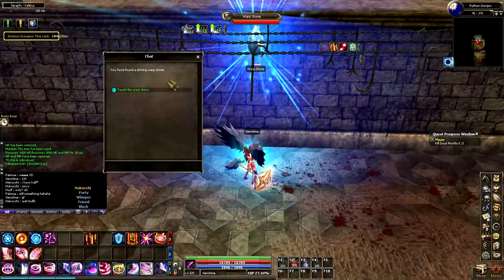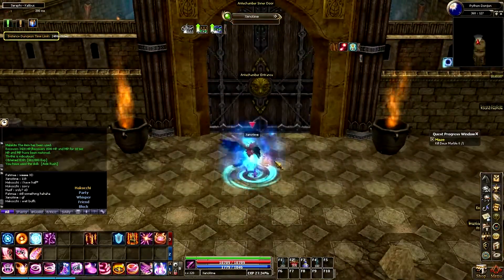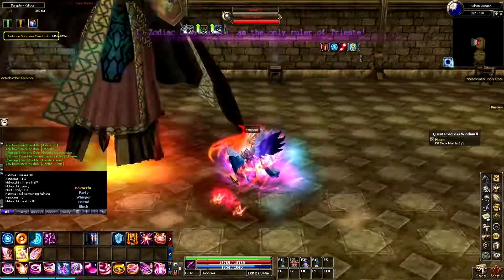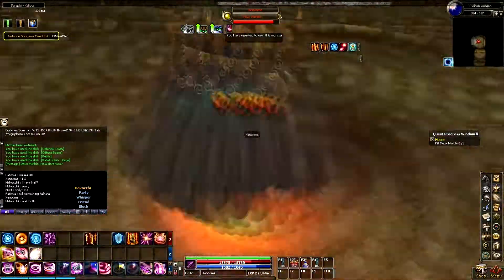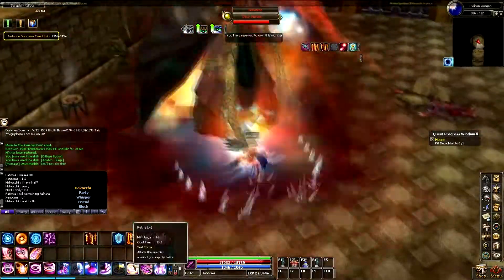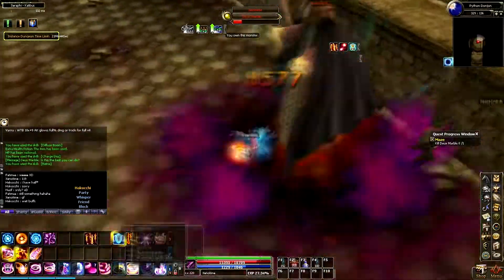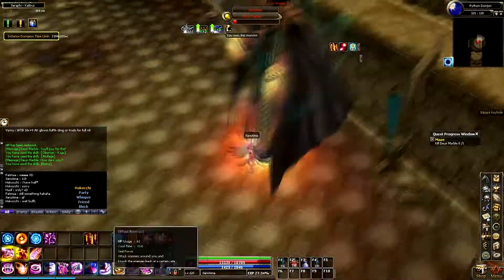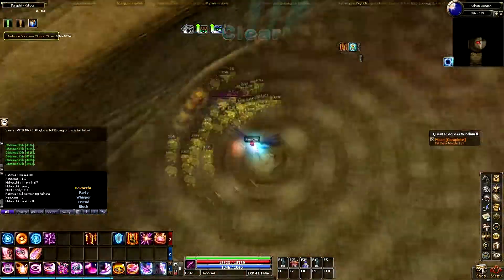Once the boss is dead, talk to the blue light and you will be transported in front of the antechamber entrance. It's now time to fight the final boss, Duex Marvel. It's important to watch your HP when fighting this boss. For the most part, you will just be attacking the boss head-on. However, if you find that you are taking too much damage, you can try to avoid his AoE attack — this is the attack that creates a pillar of light. It will hit you multiple times, but it can be avoided if you just walk out of it. Once the boss is dead, collect your loot and head out of the dungeon.